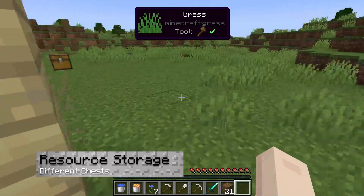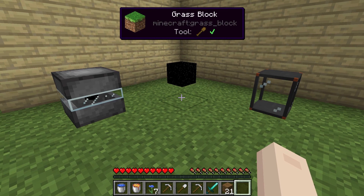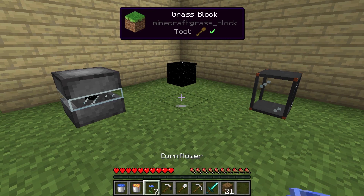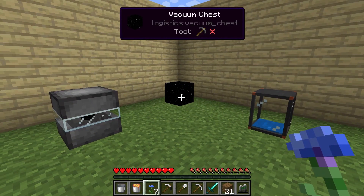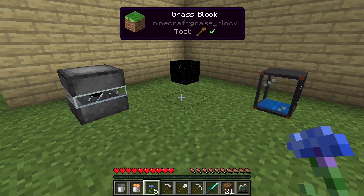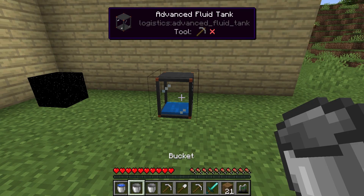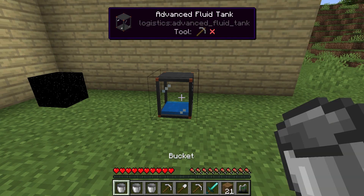Minecraft is filled with resources, and with all of those resources you need storage. This includes a vacuum chest, storage unit, and a fluid tank. The first instantly sucks any dropped item or material inside of it within a specific radius. The second stores an infinite amount of resources inside of it, exceeding the 64-item limit you get in vanilla. And the last one simply stores liquid. There are several tiers of tanks to choose from for this process.